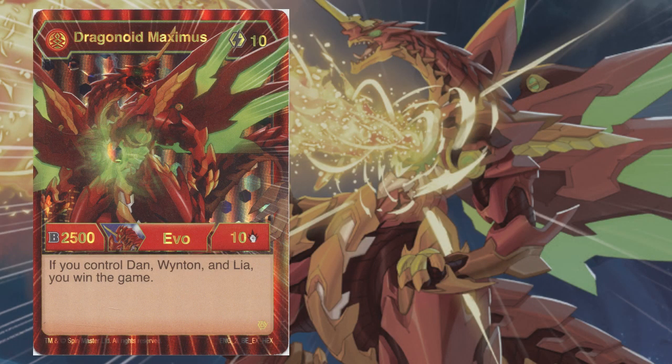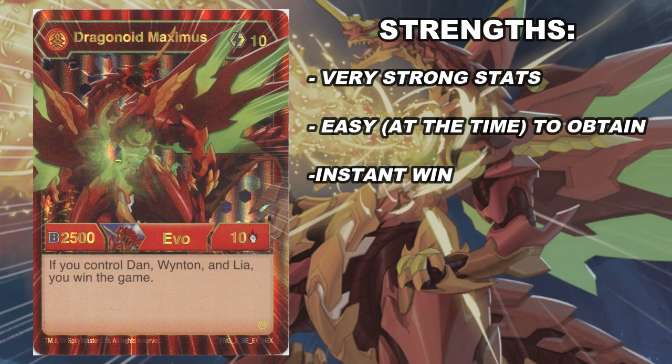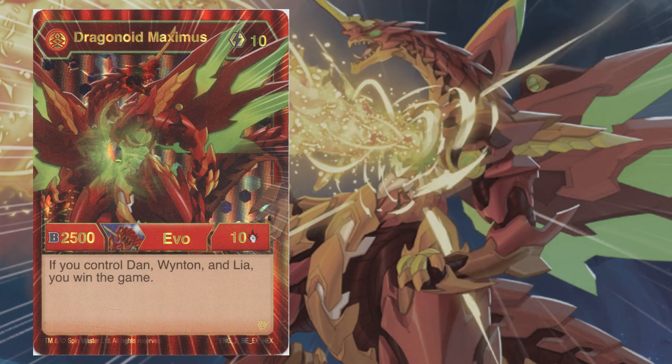Dragonoid Maximus is a 10 cost evil that evolves only from the Titan Dragonoid toy that comes with the Dragonoid Maximus toy. It is also 2510 damage with a very powerful game-winning effect — and I mean literally game winning. If you control Dan, Wynton Stiles, and Leo Venegas, the three heroes specifically from Battle Brawlers, you win the game.